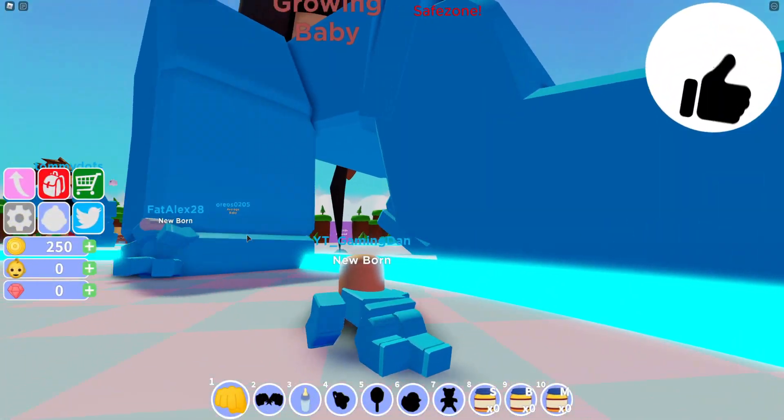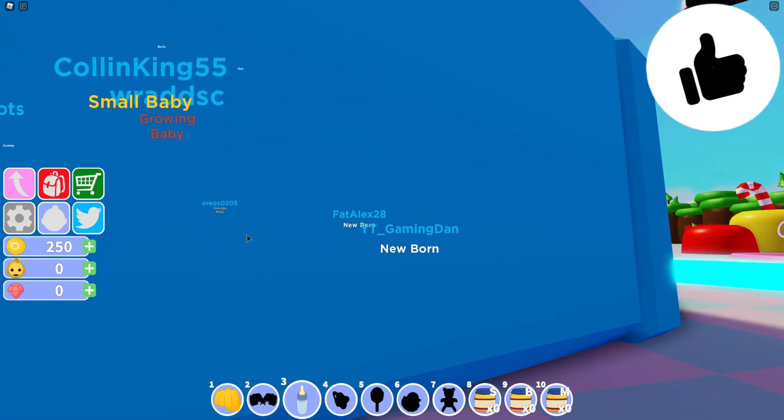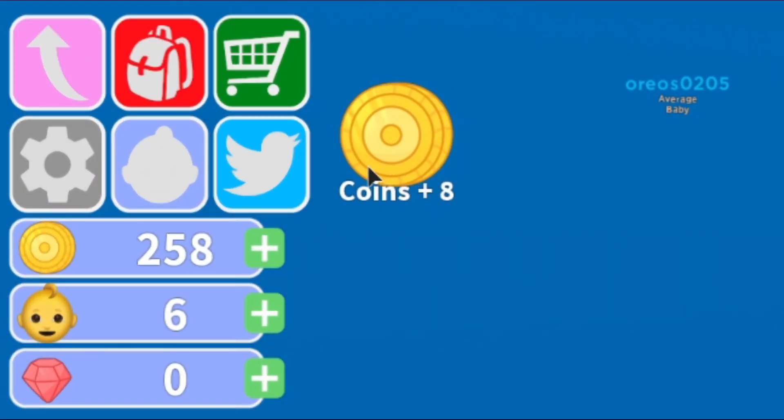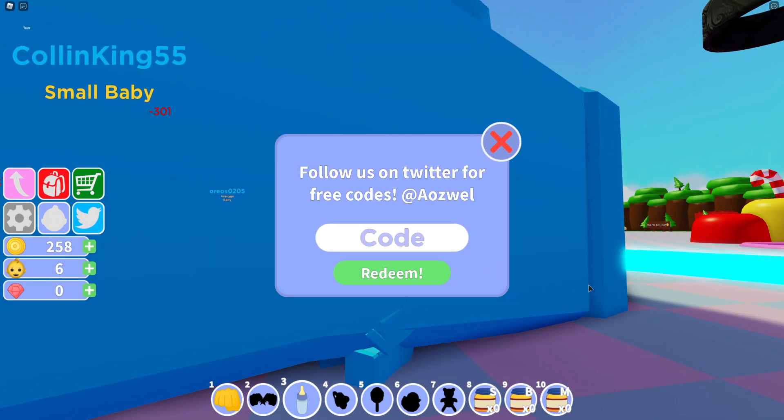Right, okay guys. So if you do not know already, in Baby Simulator the game codes are entered by going over to the Twitter icon on the left side of the screen and clicking on that. Then the code menu comes up, so these are in no particular order — let's just get into it now.